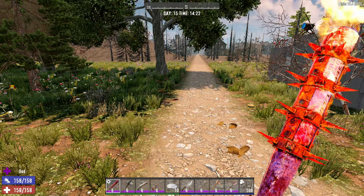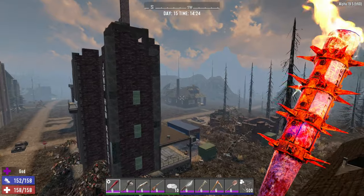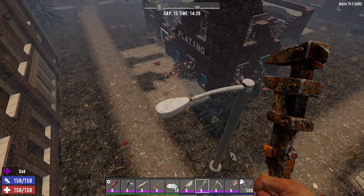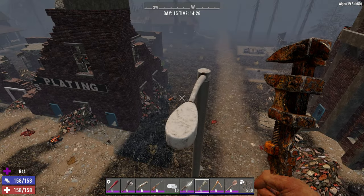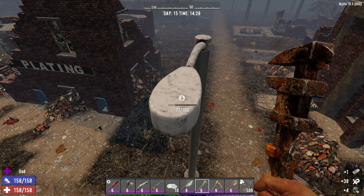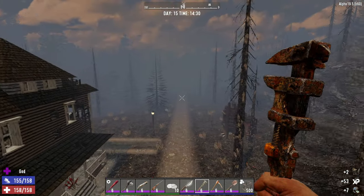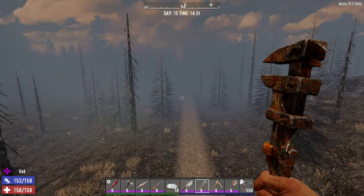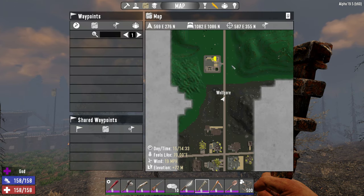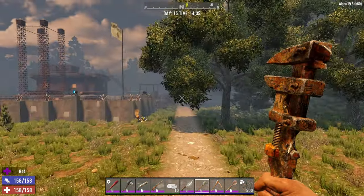For those newer to the game wondering how you're supposed to craft a motorcycle without a crucible because you need steel — these types of streetlights are the easiest way to get steel without having a crucible. You can get up to three sometimes; one is about the average. Head over to like Dyersville to the northeast — if you're playing on Navezgane, Dyersville is right up there. There's plenty of steel, plenty enough to make a motorcycle.